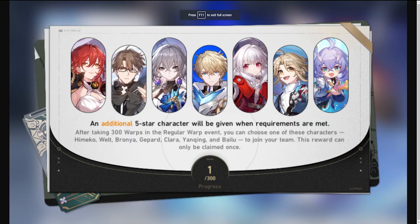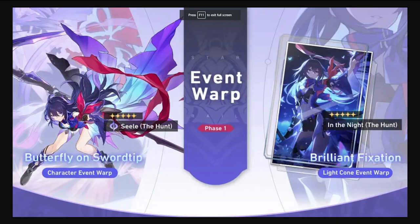I'll use my five-star selector in the future to go for Welt, Himeko, or Bailu depending on what I've already gotten from standard banner pulls. If I have Welt and Himeko, I'll get Bailu. If I have Bailu, Welt, and Himeko, I'll go for Clara. If I somehow have all four, I'll go for Yanqing since he's a solid single-target DPS against ice element weakness enemies. And lastly, I'll be going for Seele once again because I deeply enjoy how she plays.